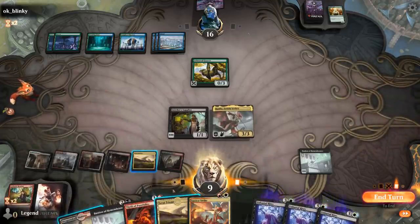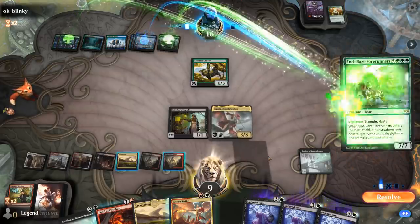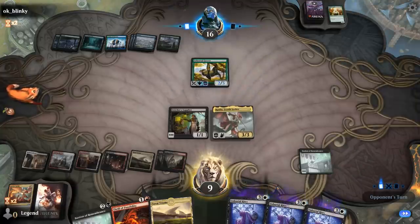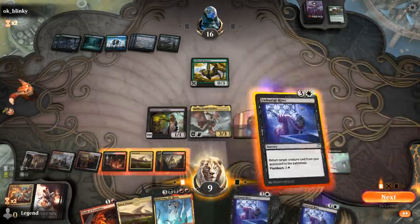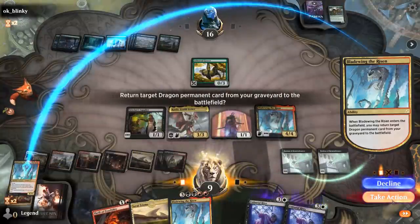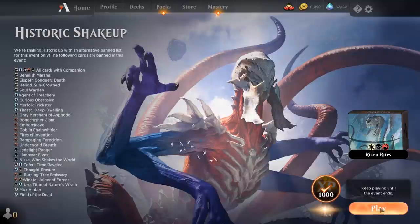We even have a backup Bastion in case they remove the one in play, and we'll keep up Justice Strike. The opponent hasn't done much in the meantime. We flash back a Bastion to make it a little faster, then Rites Bladewing — and we've got the loop. Our opponent concedes. This game also shows the importance of having a couple sweepers in the deck to delay the opponent's game plan, because we're not the fastest combo deck in existence. We often need to slow the opponent down before we can pull off our infinite shenanigans.